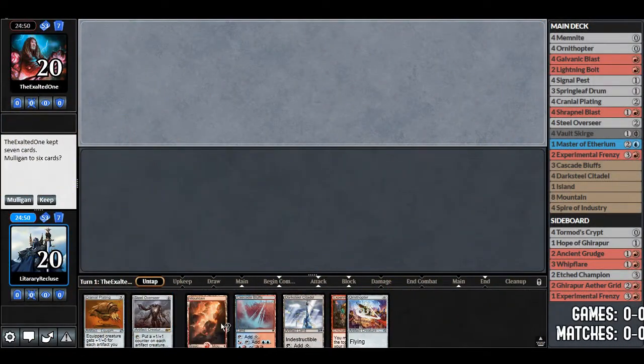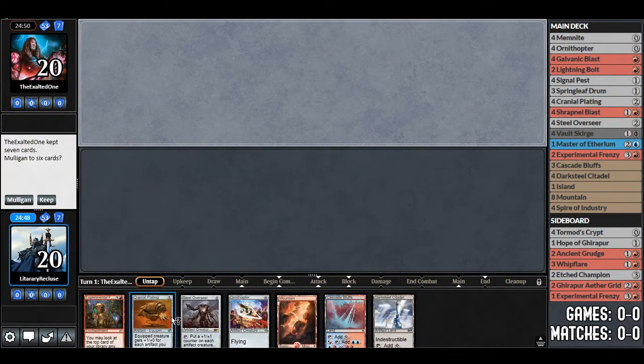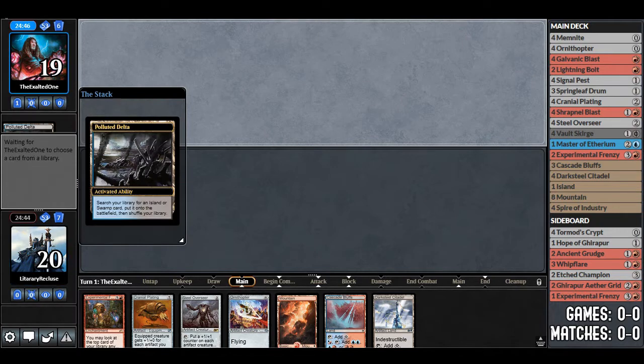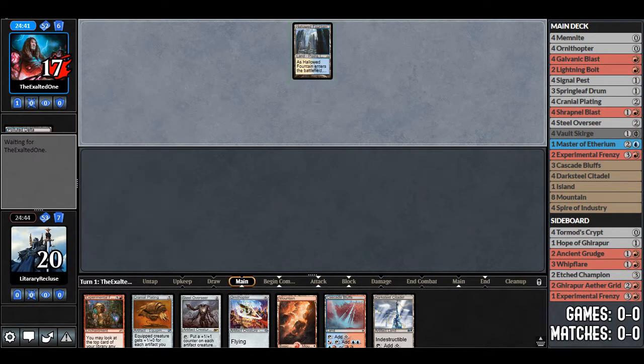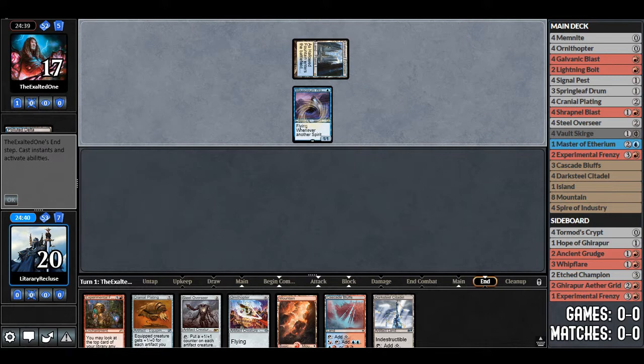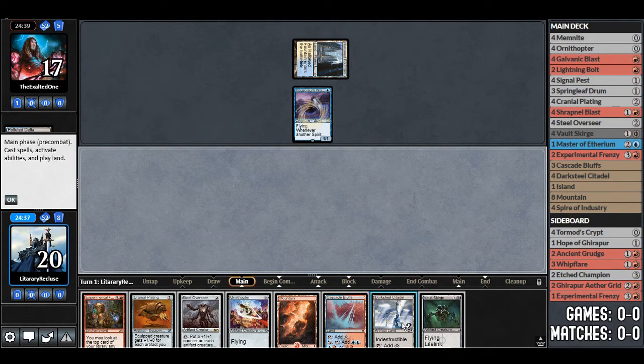Welcome to the first match. We have Experimental Frenzy in our hand — we're gonna keep this. It's not super fast, but basically any hand with Experimental Frenzy is keepable. The opponent played Polluted Delta and got a Hallowed Fountain, so we might be playing against Jeskai Control. Wait, Mausoleum — does Bant Spirits usually play Polluted Delta? I don't know. It looks like we're playing Spirits.